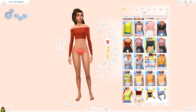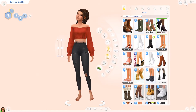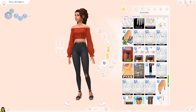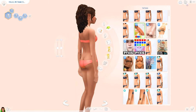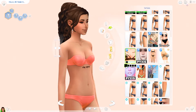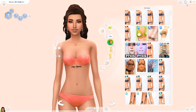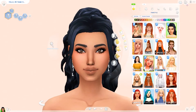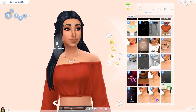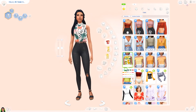It felt weird not downloading MaxisMatch stuff, but it was kind of fun. I was also impressed by a lot of the clothing — I really liked a lot of the dresses. I do end up giving the Alpha version of this sim a dress which I thought was really cool. I don't really like Alpha denim jeans though — even if they look realistic, I just don't like them that much — so I ended up going with the dress instead.